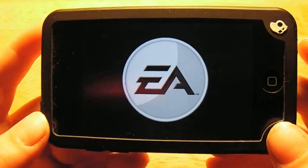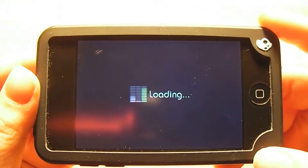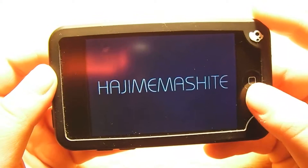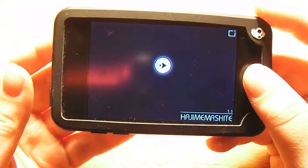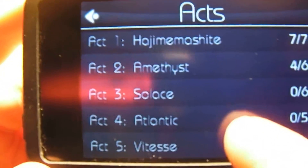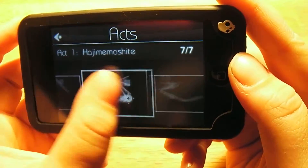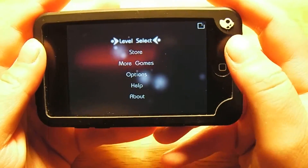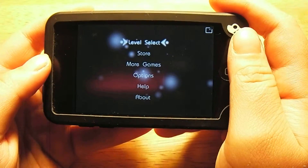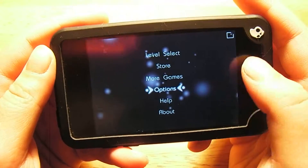It's made by EA and it does have really long loading times. As you can see, very long loading, and it just starts out just like that — no intro or nothing. It doesn't show you how to do anything. There are options up here: you have your level select, five different acts with a different number of levels in each act, then the store to buy stuff, more games, options for volume, and help and about.